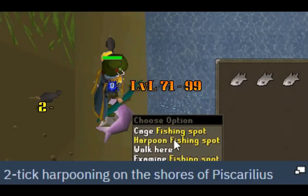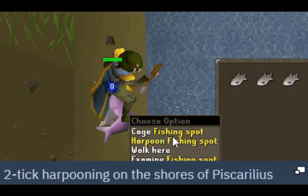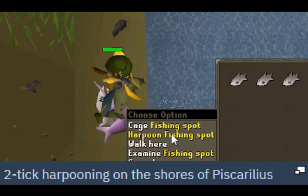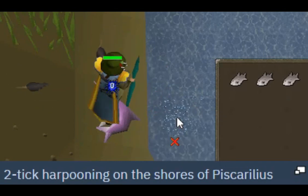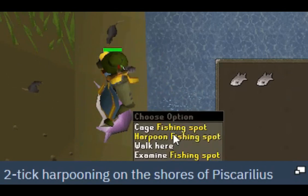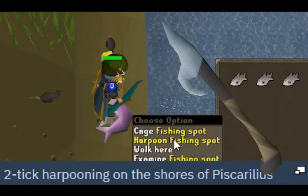Level 71 to 99: you can 2-tick harpoon swordfish and tuna — this is the fastest experience in the game. The location is Piscarilius, northwestern, west of the bank. This is also the fastest method for obtaining the heron pet. You must be attacked by two rats attacking two ticks apart. Once achieved, you only need to click the fishing spot on the ticks that a hit splat appears. The crystal harpoon is strongly recommended.